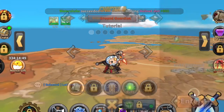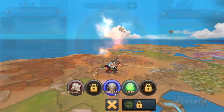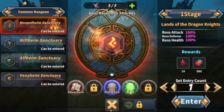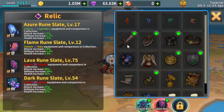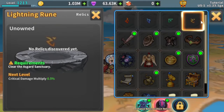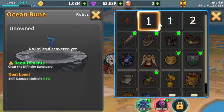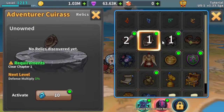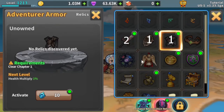After finishing Chapter 7 in Adventure, you unlock the dungeon. The dungeon is where you run to get essence to level up your relics. Relics should be leveled in this fashion: level up the lightning rune twice as much as the wind rune and the ocean rune. For Refine Stone, level up the sword twice as much as the shield and armor.